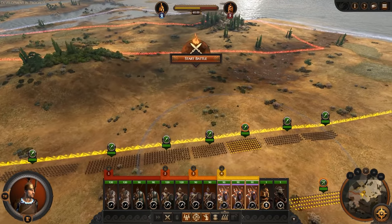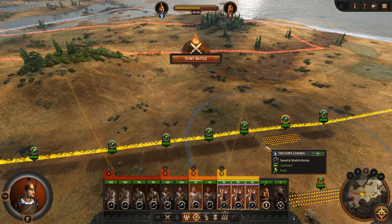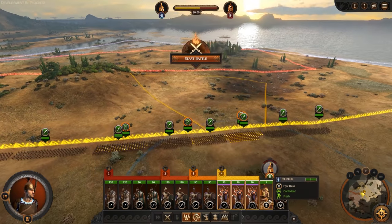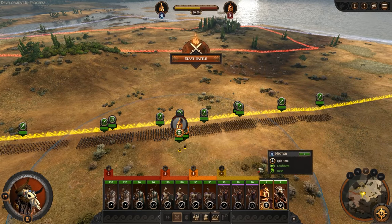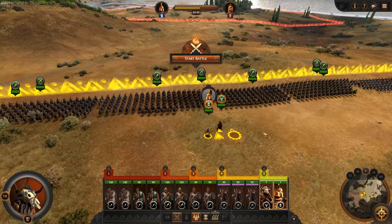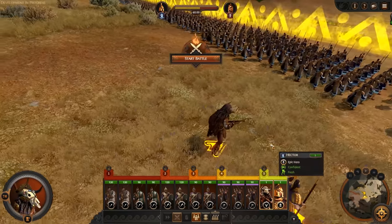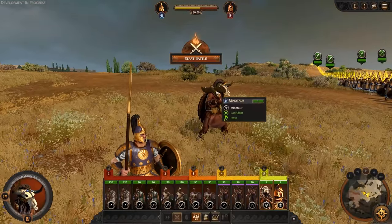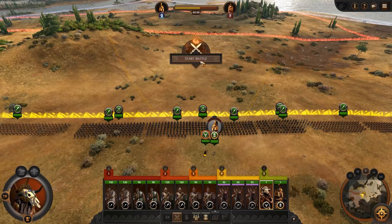Archers - I'll take them off skirmish mode and control them manually since we outrange Achilles' missile troops. Then I might throw both heroes - Hector and the Minotaur - at Achilles to try and bring him down, chomping through him with two heroes. All right, let's see how things go.